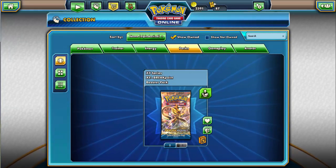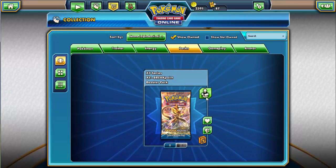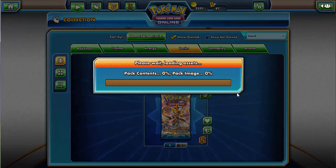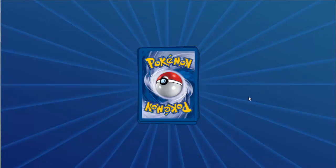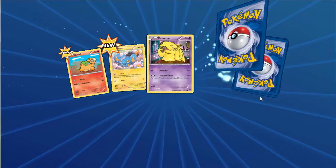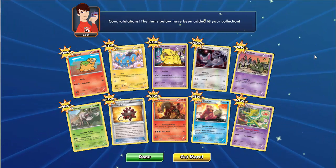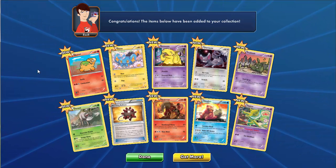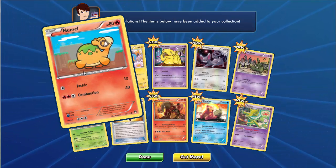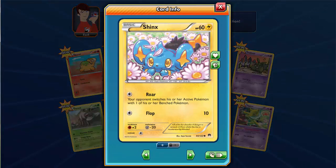Last but not least, we have a Breakpoint - New XY Series Booster Pack. Everything in this pack is new and I don't have any of these cards before, so this is the first time I'm seeing them. There's a Numel with 80 HP, Fire type, with a Tackle and Combustion attack. And a Shinx with 60 HP, Electric type, with a Roar and Flop attack.